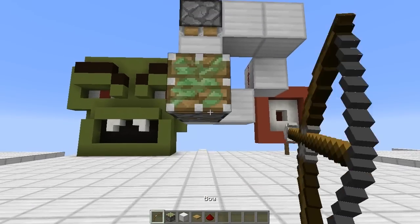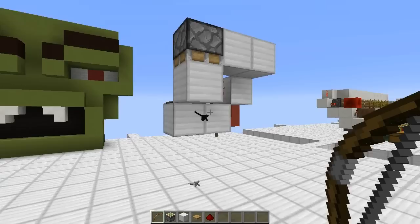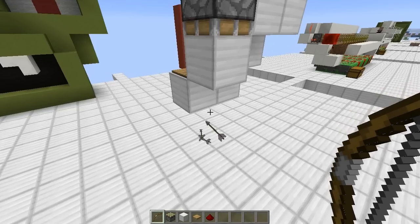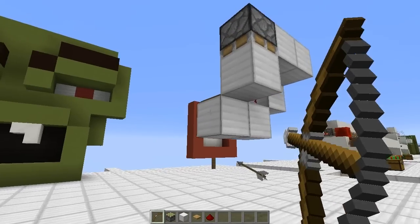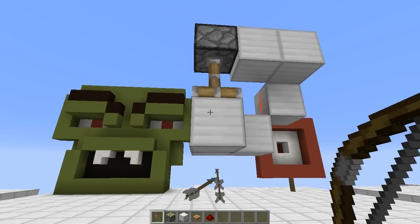And now if I shoot this block — nothing will happen because apparently I did something wrong. Oh no, it just freaked out for a second there. So yeah, shoot the block, push the arrow out of the way, now it's just floating there. Totally survival friendly, very easy to do.